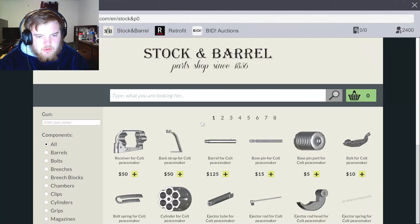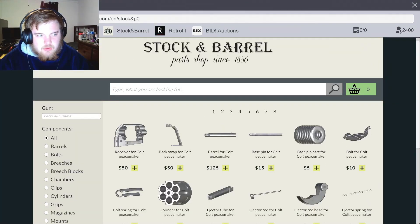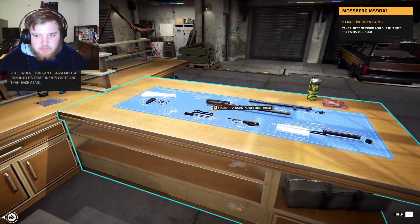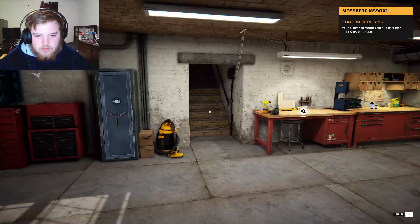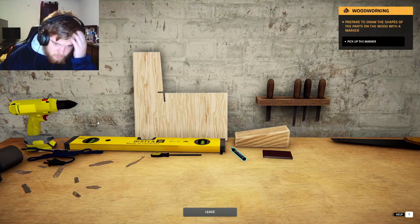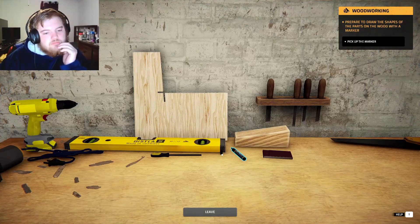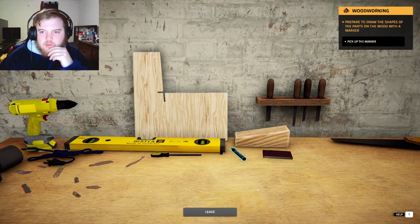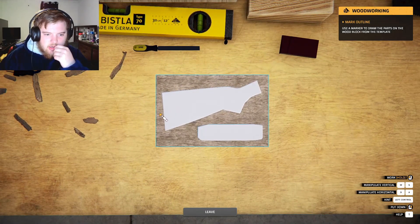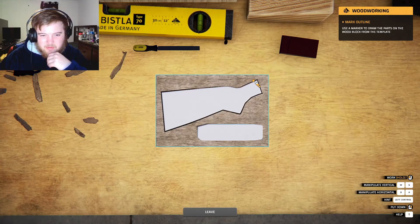Alright, actually, am I just an idiot? Take a piece of wood and sharpen it into the parts you need. What? Okay, so we're sharpening. Pick up marker. Mark outline. Oh God. Oh, okay. It does it for you. Okay, I was about to say, oh, this is about to be terrible.